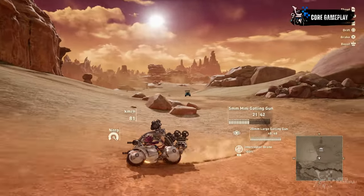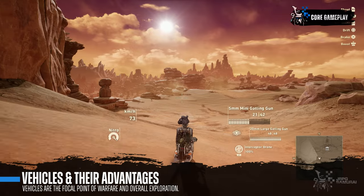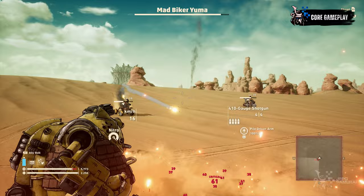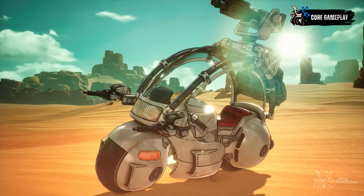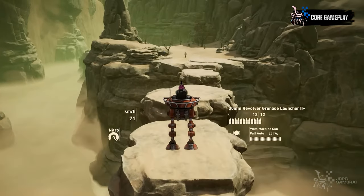Of course, you are not expected to explore these lands on foot — you can if you wish to, but vehicles are the main focus of Sandland in both world exploration and combat. Players will have the freedom to use more than six different vehicles, and every one of them has their strengths and weaknesses in terms of traversal and combat.